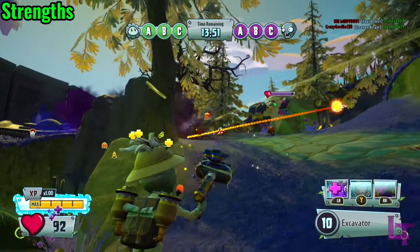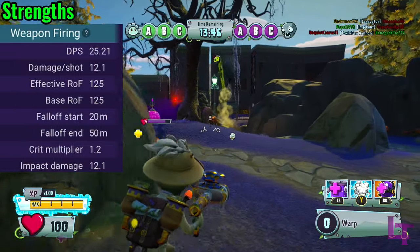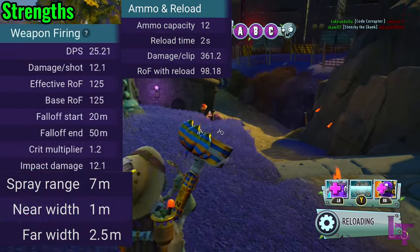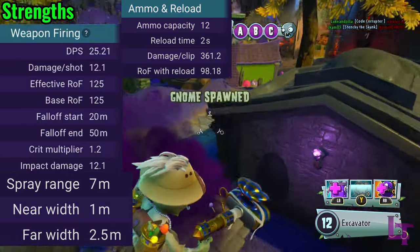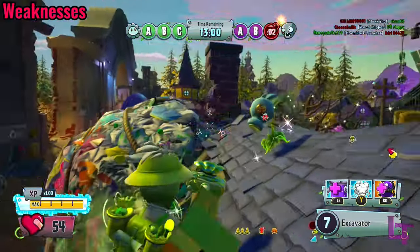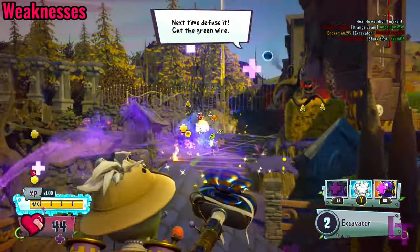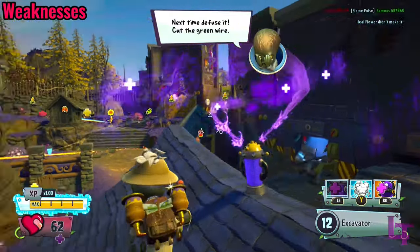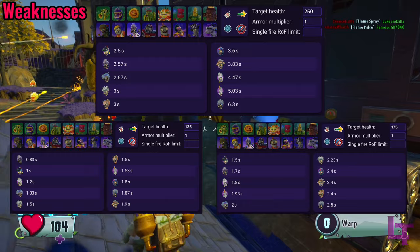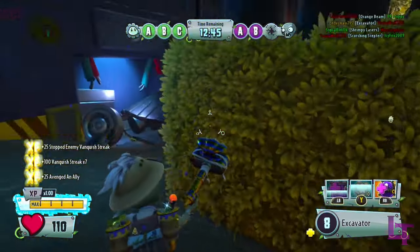In terms of strengths, the archaeologist can be flexible in many situations. With his decent range damage, large clip size, and generous spread size, he is great for players who need to adapt to various situations at a moment's notice. However, because the archaeologist is a jack of all trades, he generally specializes in specifically nothing, which means that comparatively, his damage output compared to close range and long range variants is lacking, due to his lack of speciality in those areas and just being in the middle ground.